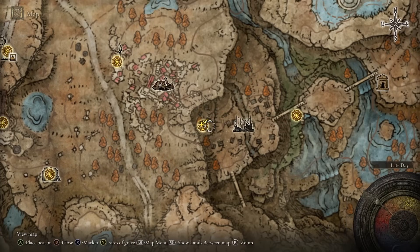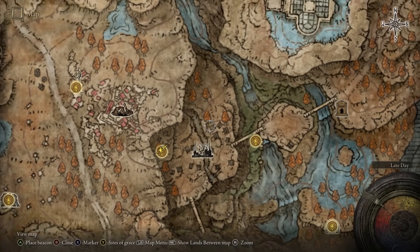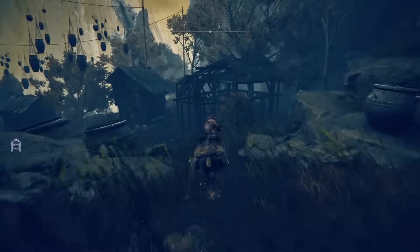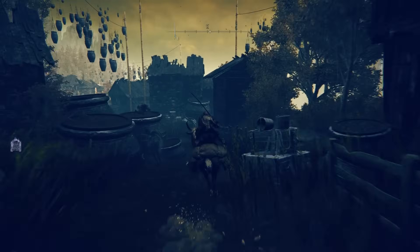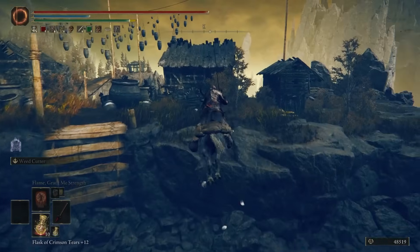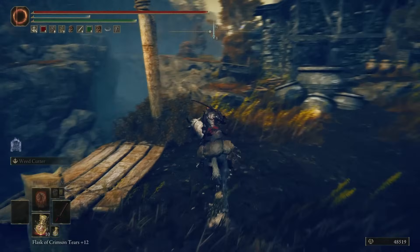From the Bonnie Village Site of Grace, we're going to head to the east, and then we're going to head directly north to that location. We're going to take the main road through the village. At the broken bridge, we're just going to jump across, and then we're going to start to head north.